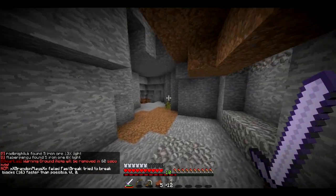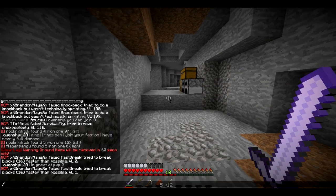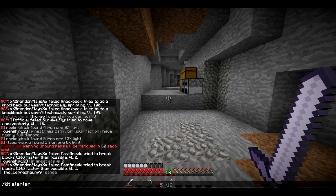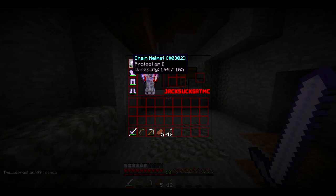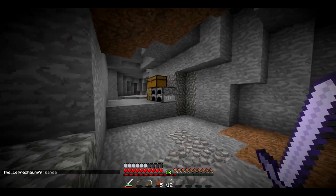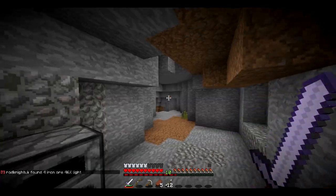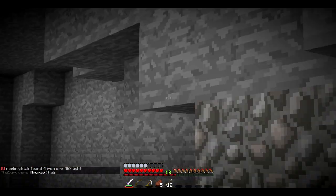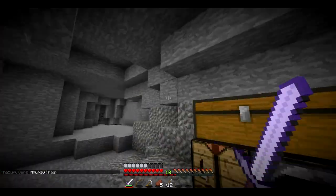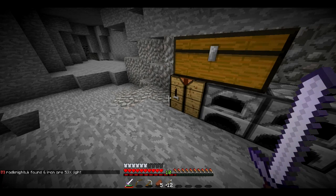We'll probably need to get a melon farm, wheat farms, and pumpkin farms set up for a constant food supply. Also, if you guys die and spawn in, every six hours or so you can do slash kit starter and that'll give you all your starter stuff back. Different ranks give you better kits, which will allow you to be more protected.